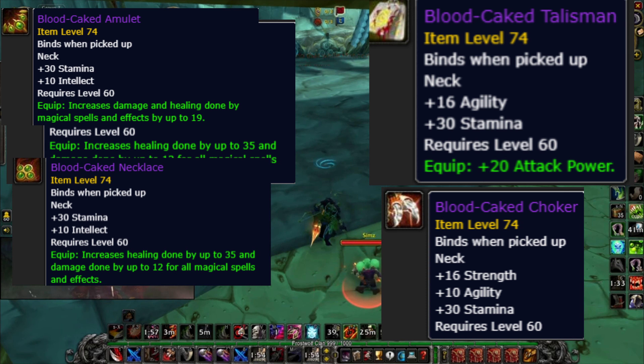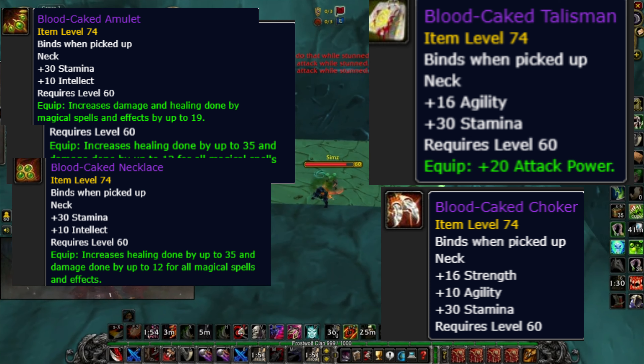Next up are the new Blood Moon revenge rewards and seasonal mounts. We have the Whistle of the Blood Cake Raptor and Reins of the Blood Cake Tiger. They also added new neck items — the Blood Cake Band, Blood Cake Circle, Blood Cake Ring, and Blood Cake Loop — which you want for the Stamina. Next up are the Blood Cake Cloaks.